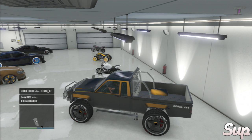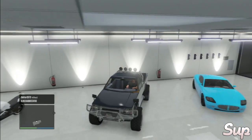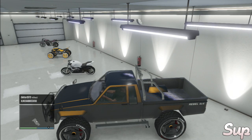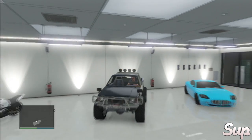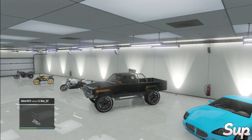Hey guys, what's up YouTube. In this video I got a modded Karin Rebel for you guys — it's like rare because it's clean, first of all, it's not rusty. And if you guys go to Alec's customs you cannot put all these lights on top or all this stuff. This is modded in GTA 5 Save Editor.